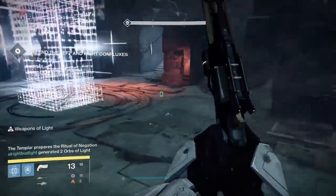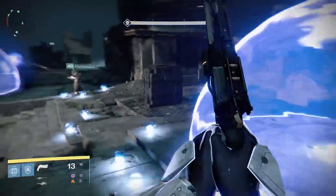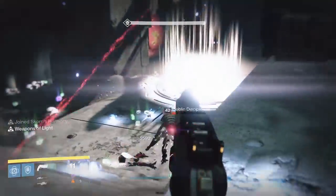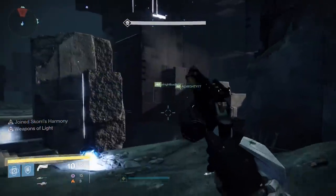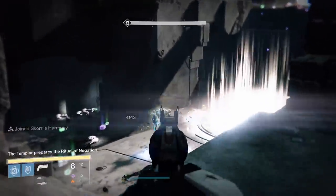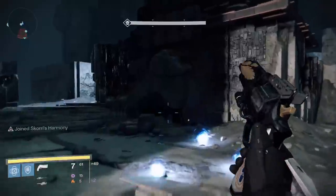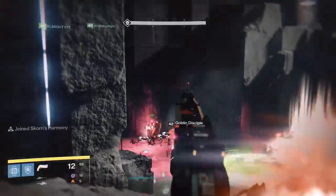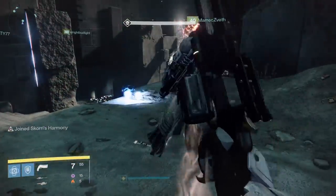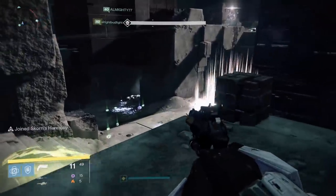Phase two of the Templar room: defend the left and right Confluxes. Essentially the same thing as before, except now instead of defending one in the back of the room, you've got one on the far left and another on the far right. Rather than going three Guardians on the left and three on the right, you should probably think about two on the left, two on the right, and maybe two Guardians occasionally roaming back to the middle of the map. The reason being is that Vex are going to continue to flood out of that bottom middle area, and you don't want to be overwhelmed. If any of you get marked for negation, head down to the middle, cleanse on that big plate, and you're good to go. Make sure that not too many Vex sacrifice themselves at each Conflux, and phase two is over.